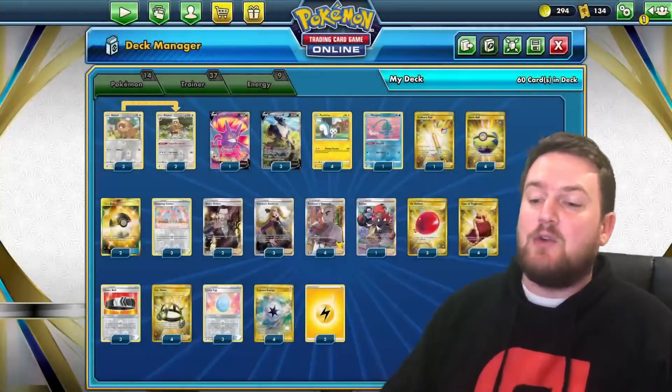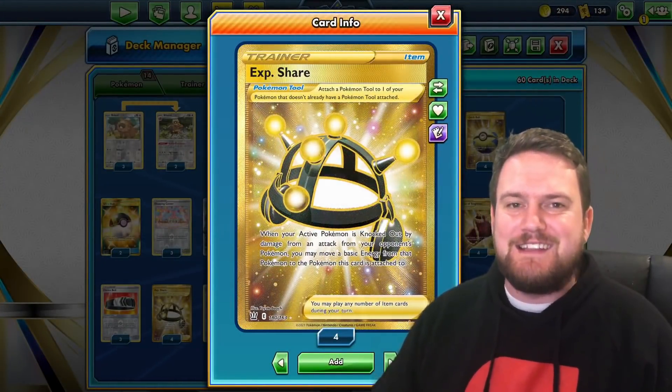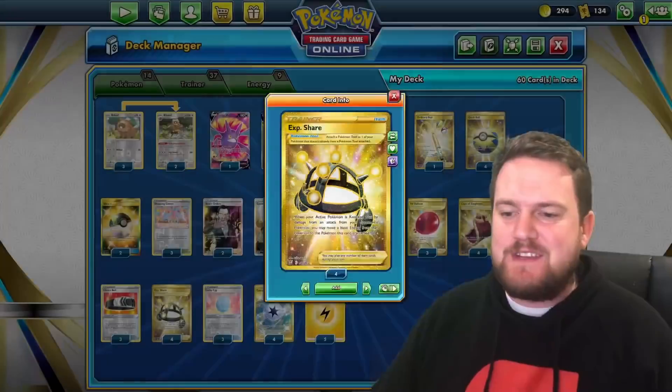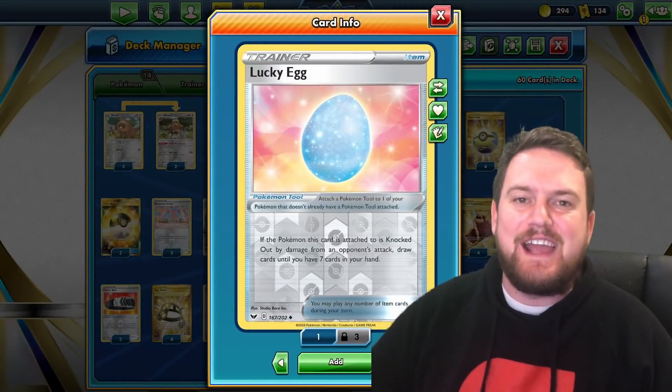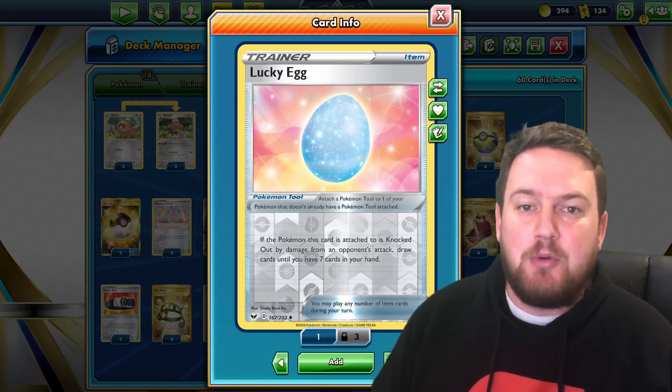We also have Choice Belt — not Choice Band, sorry — to give us extra damage. And also EXP Share to help move our regular Lightning Energy from our attackers onto our benched Pachirisu. In the early game, we can use Lucky Egg to try and increase our hand size so we can get set up.